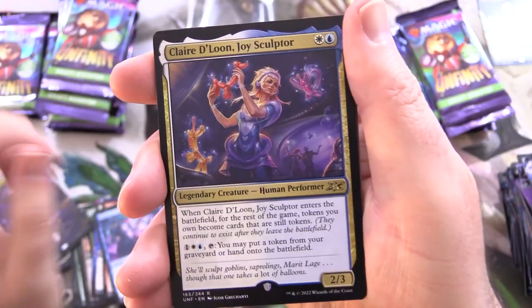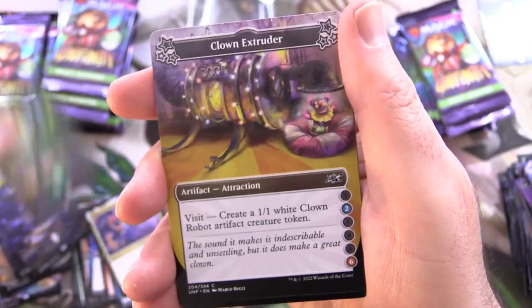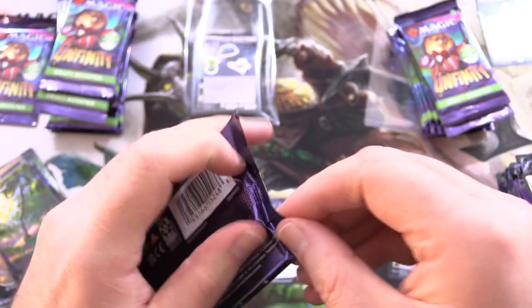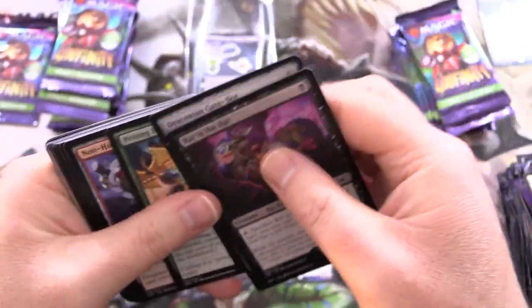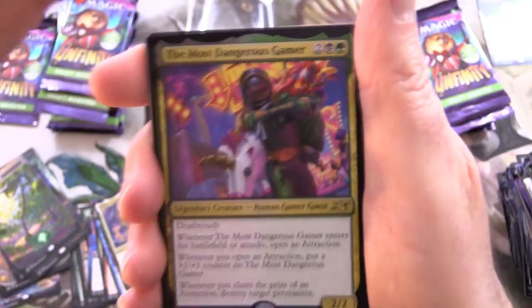They're still a bit stingy even out of a Collector Booster. We've got Claire de Lune, Joy Sculptor — saw that one earlier. A nice Forest. Clown Extruder. Ferris Will. And a nice manipulator. The Clown Extruder is the stuff of nightmares unless you're a big fan of clowns. I'm a big fan of Pennywise personally — he is hilarious. We've got a Rat in the Hat. Skipping past the uncommons to the rares.